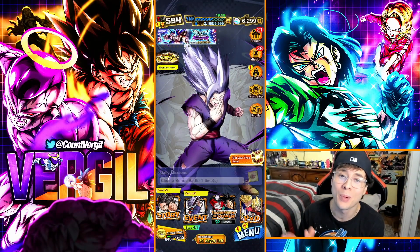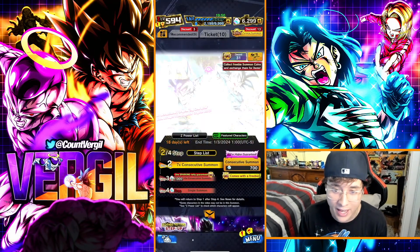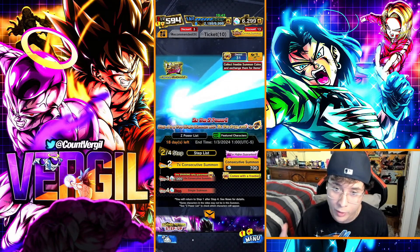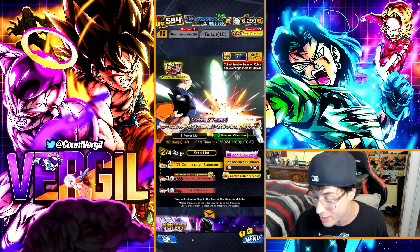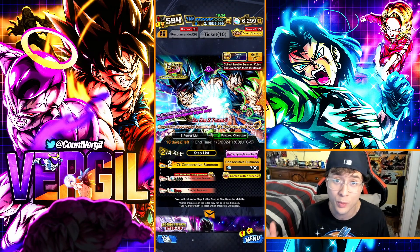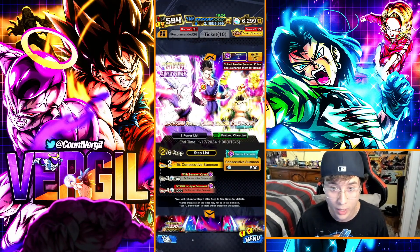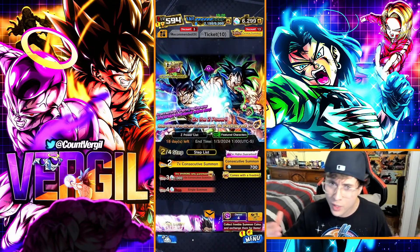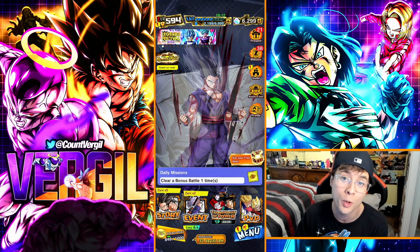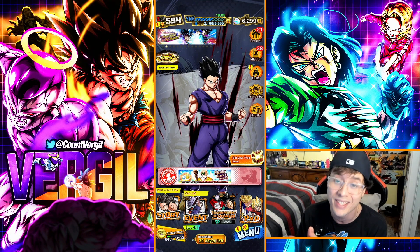In this video, I'm bringing you a chrono crystal guide for Part 2 of the Legends Festival 2023. We did receive the LF Goku Bardock tag unit banner — arguably one of the worst banners to ever release, having only one brand new sparking character, a horrible step-up format, and no tickets in the exchange shop. Whether you want to summon on this, return to Part 1 banners, or save for Part 3, this video breaks down all the new and existing ways to get chrono crystals. Make sure to drop a like and subscribe.